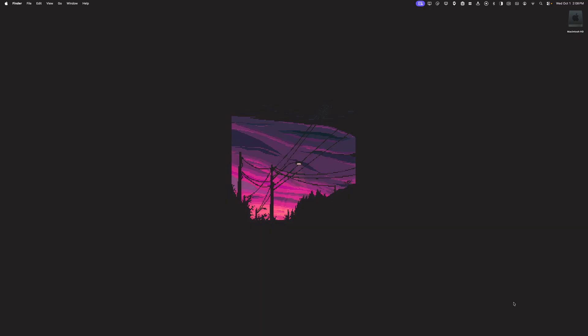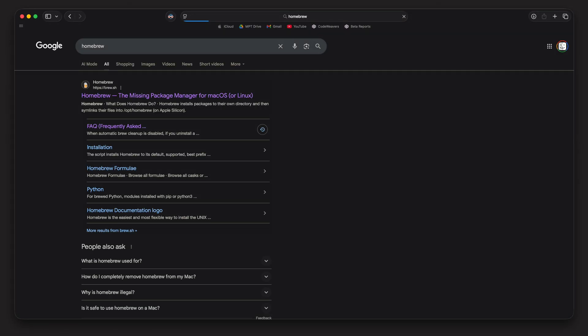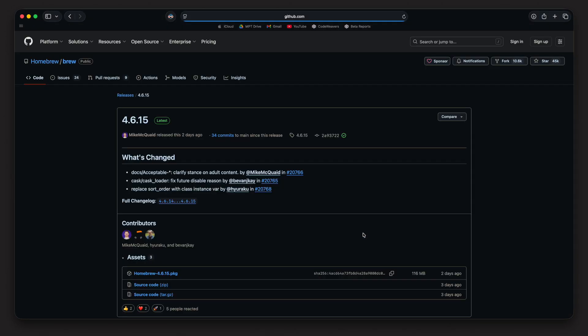The first thing we need to do is install Homebrew. I'm going to go to my web browser and search Homebrew. We want to click the top link here — the website is brew.sh. Once we're on the Homebrew homepage, we can go down to where it says, if you're on macOS, try our new package installer, and click the link there. As of recording this video, 4.6.15 is the latest version, but just make sure you're using the latest version.